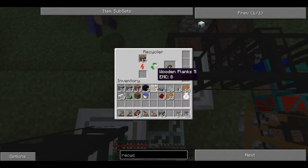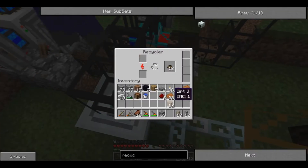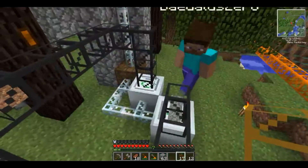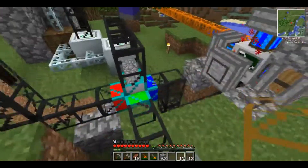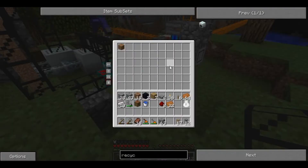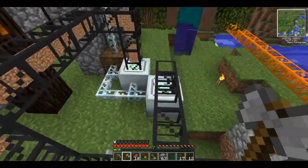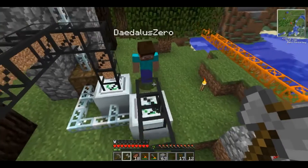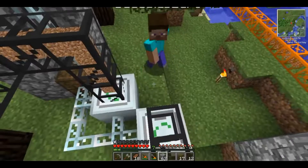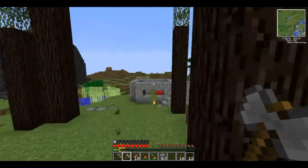You got another recycler going? Have dirt in one side and stone in the other. I kind of like the look of having pipes that just go all over the place. We definitely need to overclock the recyclers — especially when the quarry starts getting below water level, it's going to have a constant stream of blocks coming in.